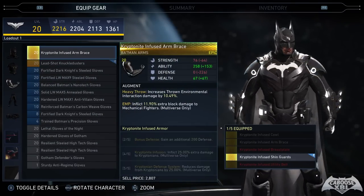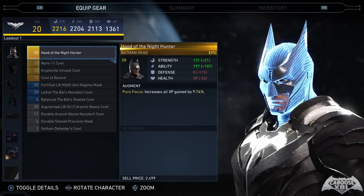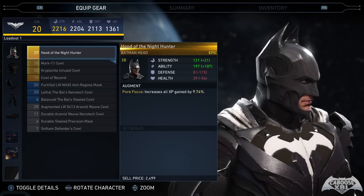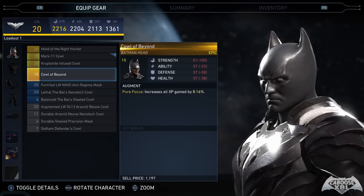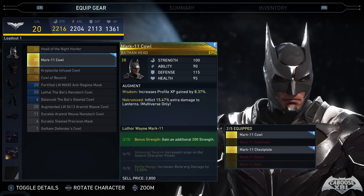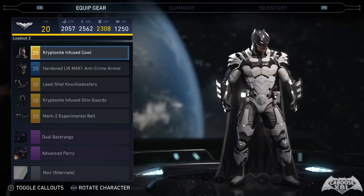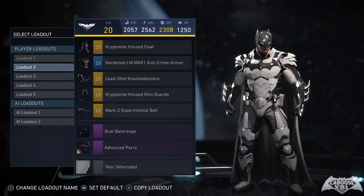I've got a lot of helmets and a lot of epic stuff for the helmets. I've got this one here, and I also have this one which I believe is supposed to be the Injustice: Gods Among Us Batman helmet, which is pretty cool that they included that in Injustice 2. Then of course I have the Batman Beyond mask, which is awesome, but the stats aren't doing it for me right now. This current loadout is tuned more towards strength, but I have a bunch of different loadouts for Batman.